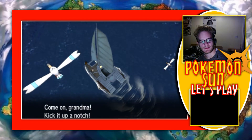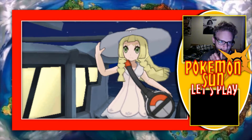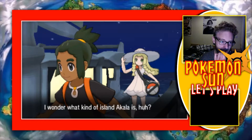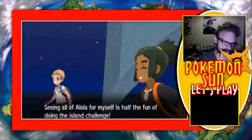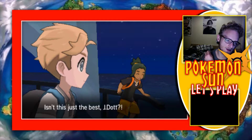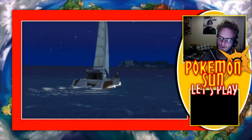Just gonna lean back and sit back a little bit. Come on Grandma, kick it up a notch. If we push the boat much harder than this, we may all end up at the bottom of the ocean. Ha ha ha — you're probably just worried about your silly hat falling off. I wonder what kind of island Akala is? Seeing all of Alola for myself is half the fun of doing the island challenge. Off to Akala Island.